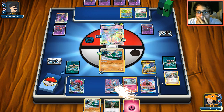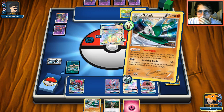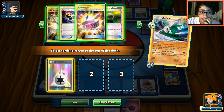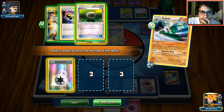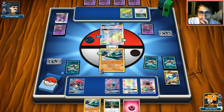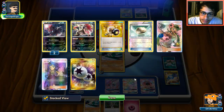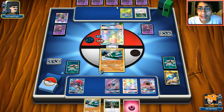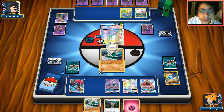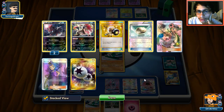We're going to get Gardevoir down and do Primo Vision — grab a DCE, Special Charge, Float Stone, and Field Blower. We Sensitive Blade and hope we don't see another Acerola. Acerola is what's preventing me from doing anything. He has Lele so hopefully it's not in his hand. We're probably going to see it though — this is why I wanted to set up Gardevoir, so we have a way to knock out Golisopod or put big damage on it.